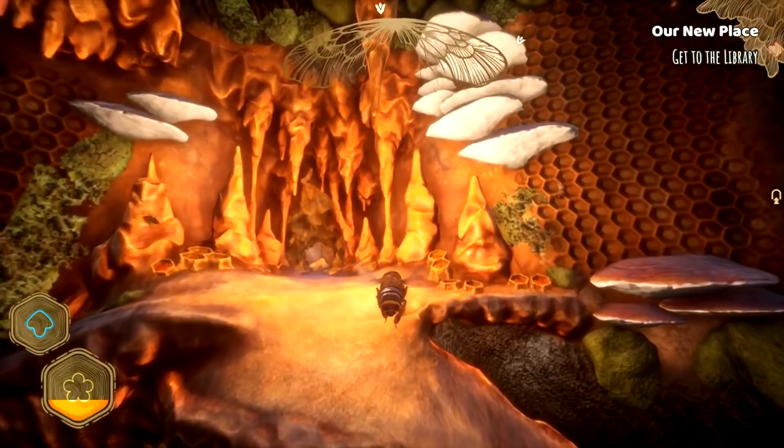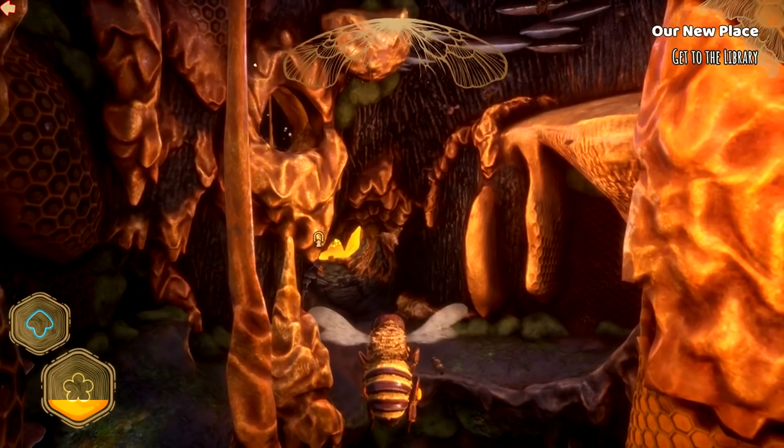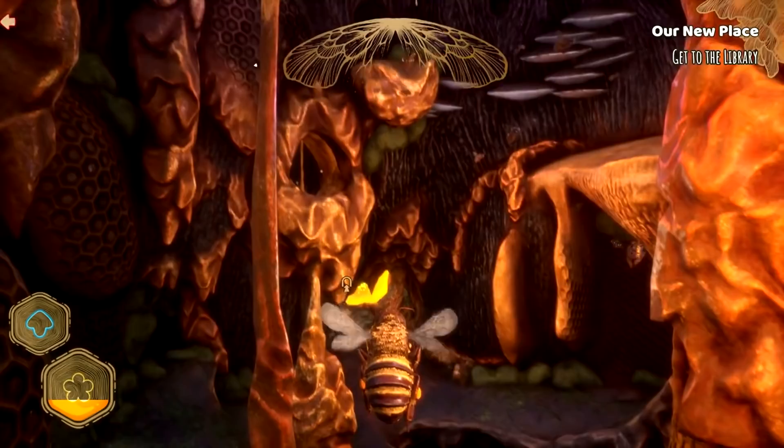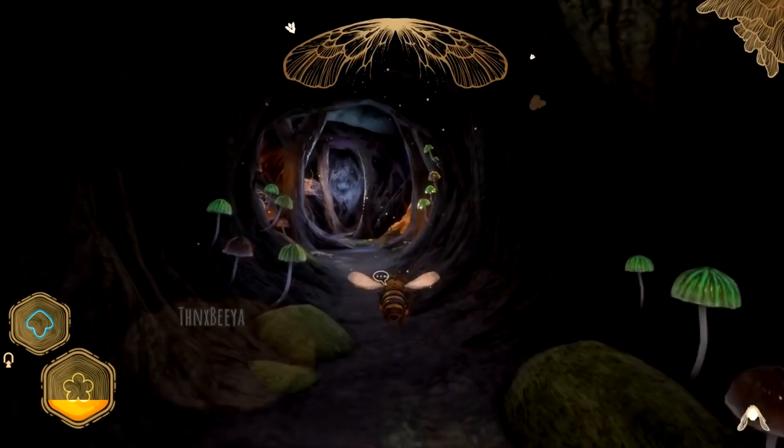In case it's been a little while since the last episode — so in case you forgot — it has just turned to the winter season. And the queen has put us on a mission to go to the library to find information, because we are going to have to move beehives. This tree is done, man. This tree is no good anymore. So we need to go to the library, find some information, and we're actually going to get a go at being a scout.